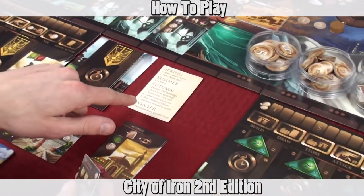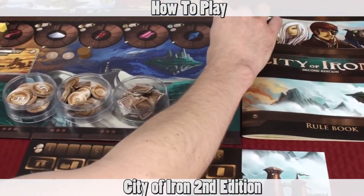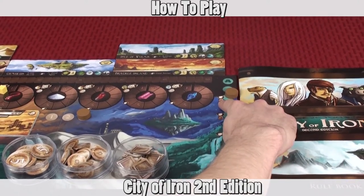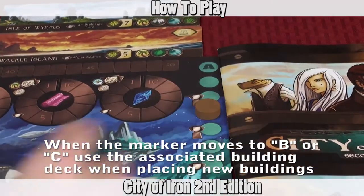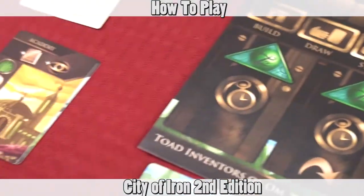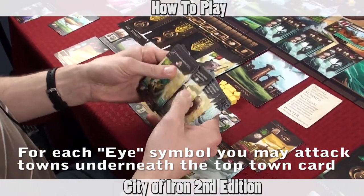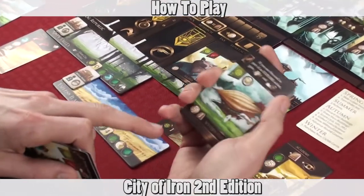Next you advance the round counter. If this was a scoring round — the third, fifth, or seventh — you also gain a science book as reminded on the board. You then go to the winter phase where you purchase new citizen and military cards. Everybody grabs their buy pool deck, searches through any of the cards in their buy pool, and purchases the cards they want, putting them into their hand.